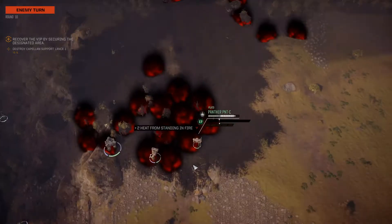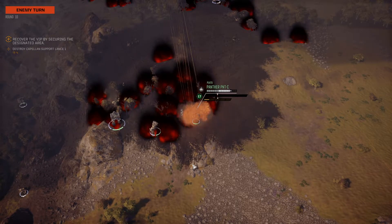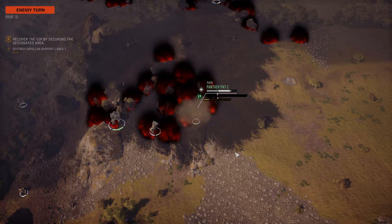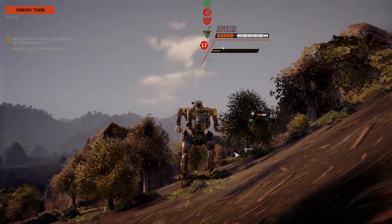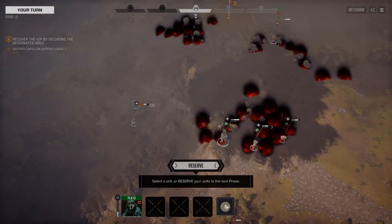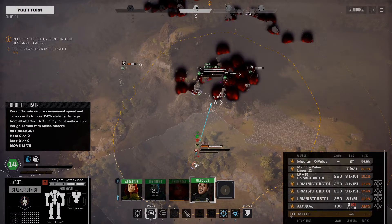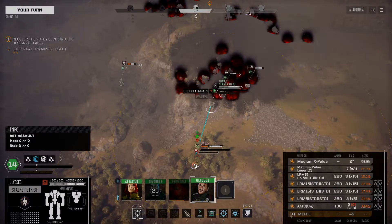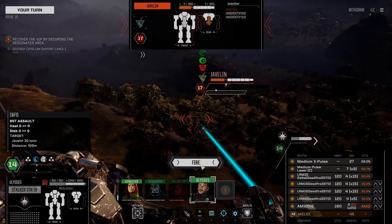We got exactly that — fantastic. There was a lot of damage on the Panther, but our armor can support it for now. The Javelin moves up and gets an angle on us; they're firing on our Vulcan, not very relevant. The Stalker can move over this way, and that is a good idea. Surely now Dead Fires are better — yes, Dead Fires are definitely better here.